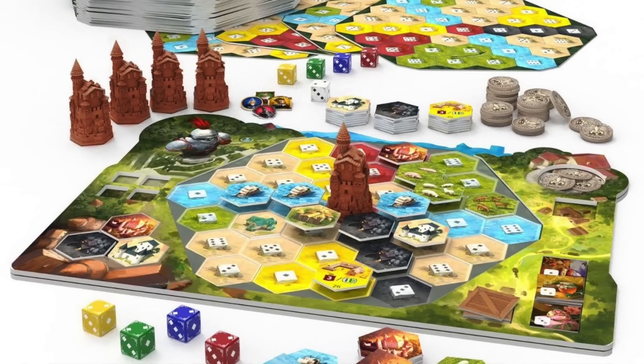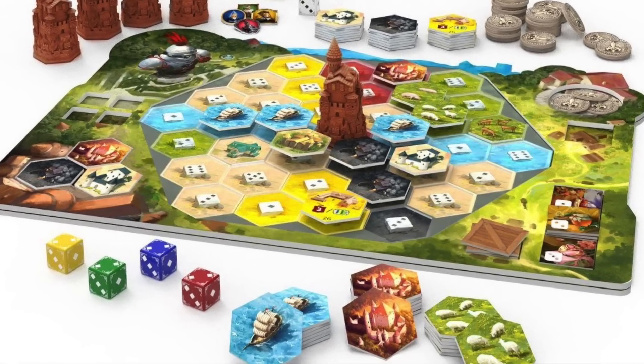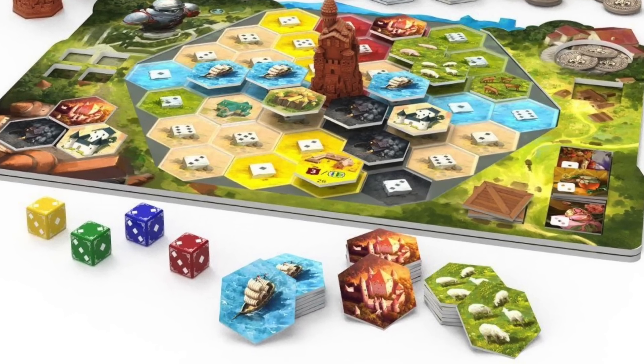Castles of Burgundy gets a mention for its acrylic components. Acrylic is similar to the Bakelite tokens used in Libertalia — a form of acrylic that feels really good. It's especially nice when digging into a bag of tokens like in Azul. The new edition of Castles of Burgundy uses a lot of those types of tokens, and they just feel really good to touch.